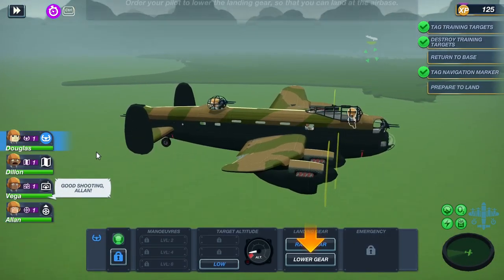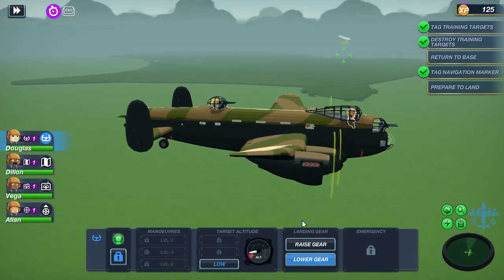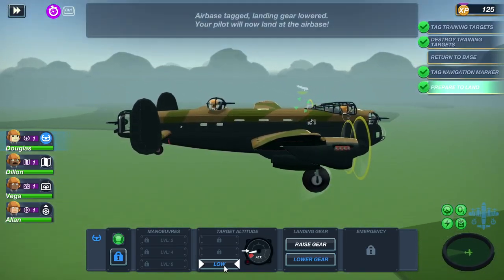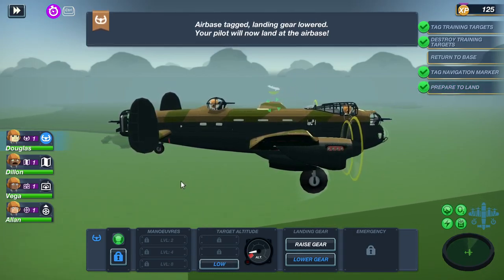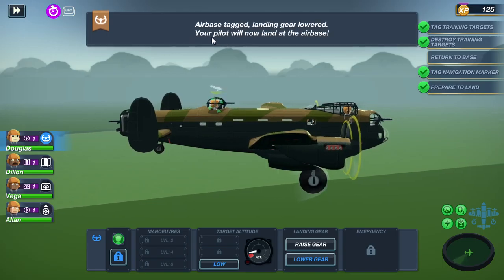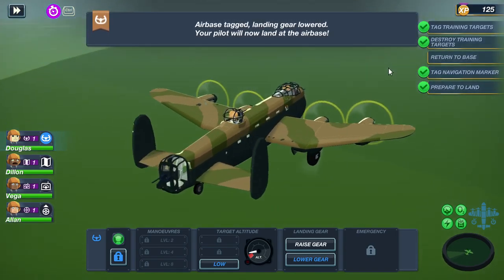Select my pilot. Lower gear. Oh neat. Target altitude low. Airbase targeted. Landing gear lowered. Your pilot will now land at the airbase.